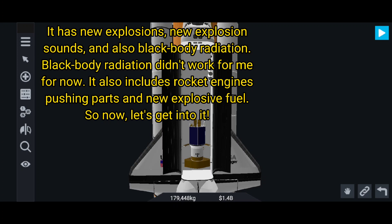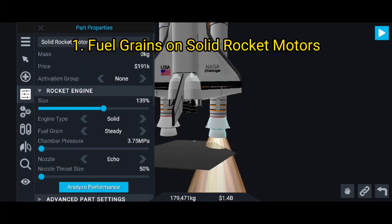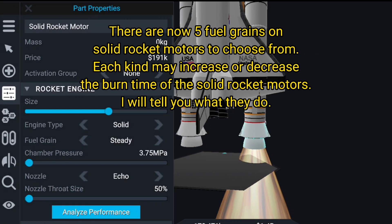Black body radiation kind of didn't work for me for now. It also includes rocket engines pushing parts and new explosive fuel. So now let's get into it. Feature 1: fuel grains on solid rocket motors. There are now five fuel grains on solid rocket motors to choose from. Each kind may increase or decrease burn time.